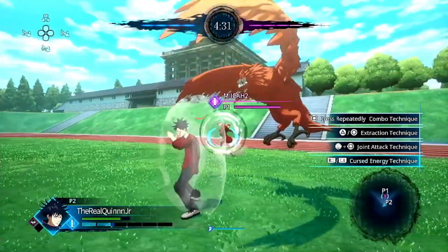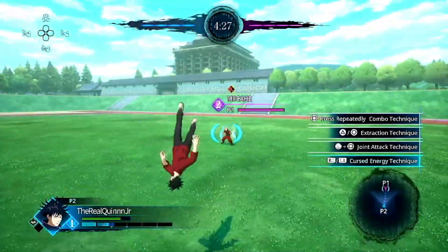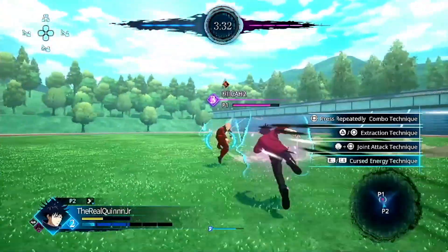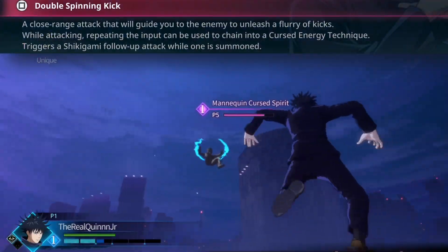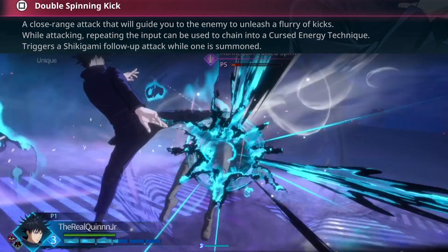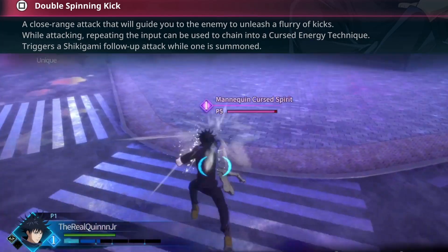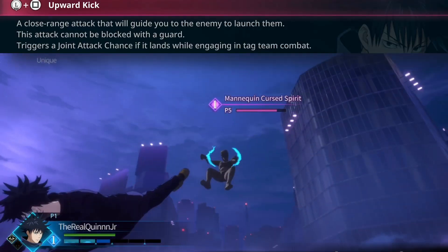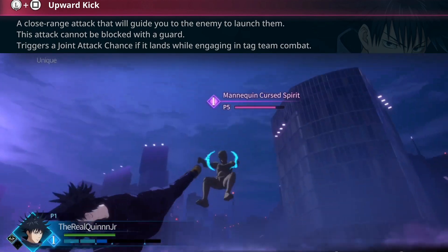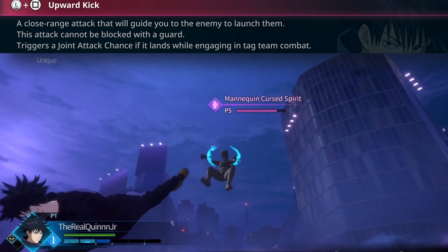We talked about Megami — there are two key things. One is the Shikigami. Whenever they get to level 3, they're able to break combos, and they work very similarly to Kachosu when it comes to the Esso pair. He also has versatility, being able to fight from close and far range. His basic auto combo is the double spinning kick, goes into a curse technique where a Shikigami will follow up if summoned. If you hold down, you do the joint attack — a fast launching kick. Megami has one of the fastest activating joint attacks, and it's easy to follow up with a curse technique.